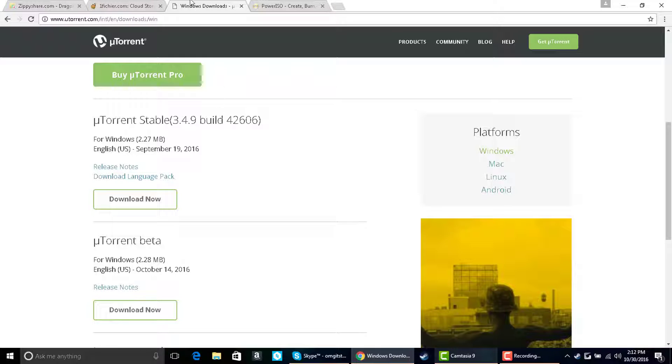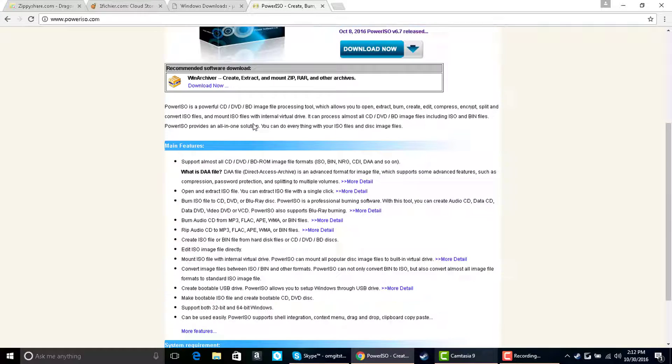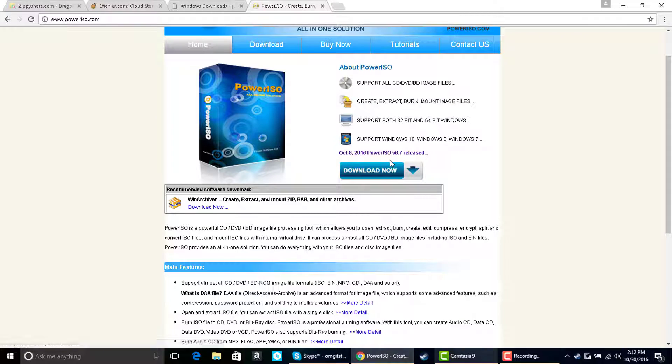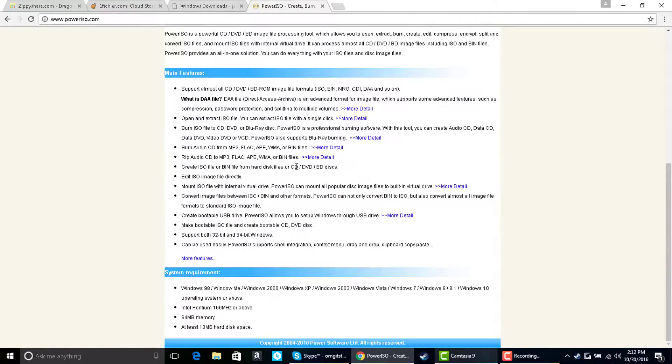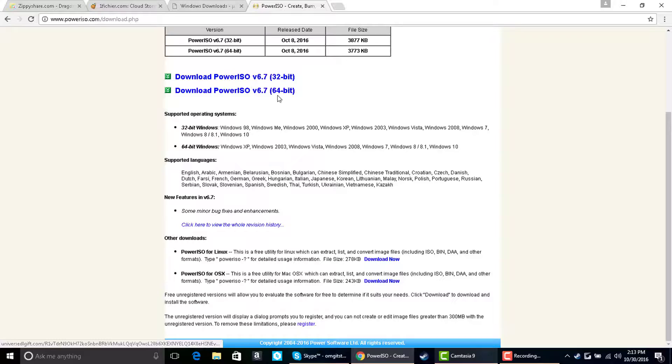Once you get that installed you can exit out of that window. Now you need to get PowerISO, and this is pretty simple. When you go to it, it might ask you to get the 64 or 32 bit version — just look in your system info to find out which one you run. I was 64-bit so I did 64. This page shows supported operating systems for each — 32-bit has a lot more — but I got the 64-bit one. After you get PowerISO you'll need to do something else with it once it's installed; I'll tell you that in a little bit.